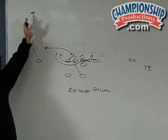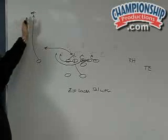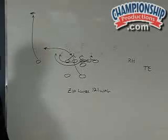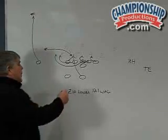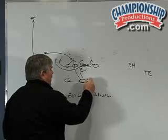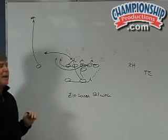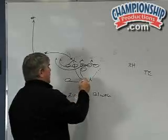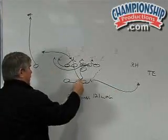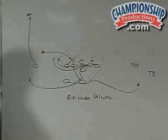If we said waggle out or waggle curl, he'd run the individual cut. But if we just say waggle, he goes deep on the numbers and forces the outside release on any rolled-up corner. The quarterback fakes the sweep to the halfback. The halfback gets inside-out and blocks the first thing that shows outside our right tackle. He gears down when he passes the quarterback; if nobody shows, he runs a flare to the weak side. The quarterback is attacking the flank on a run pass option.